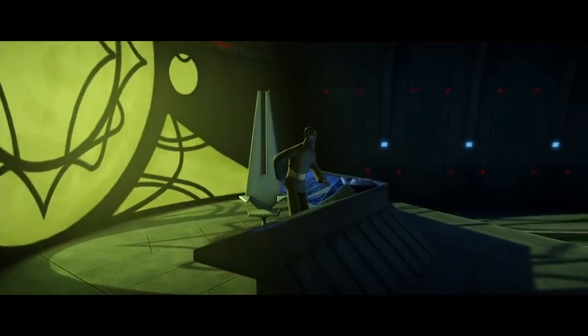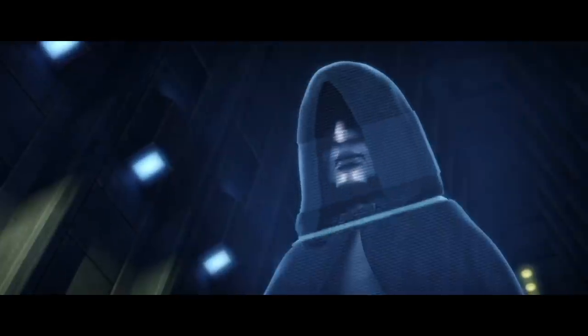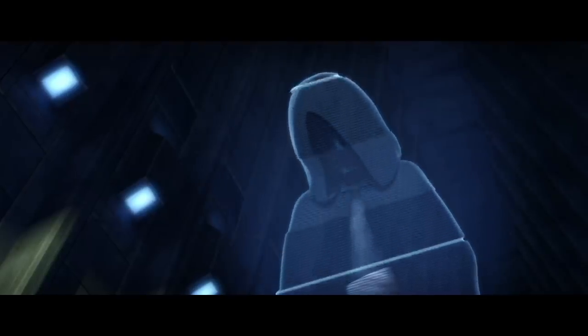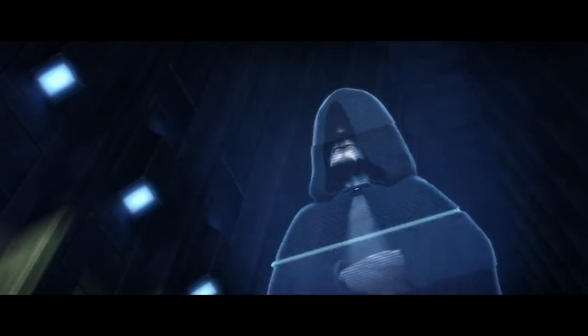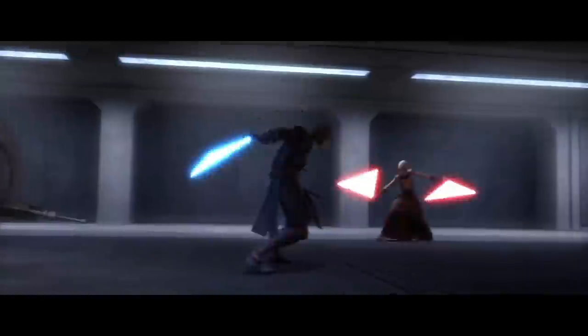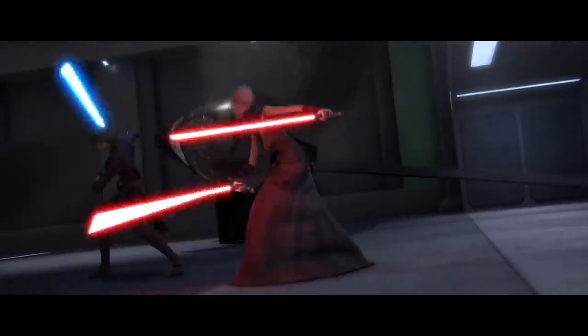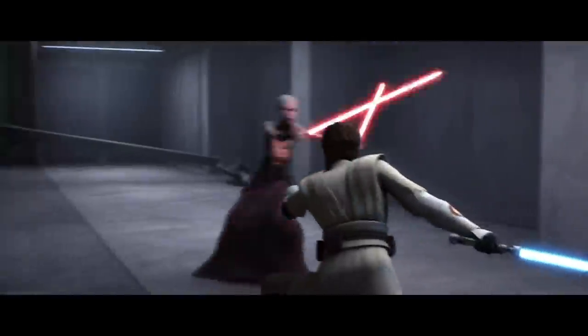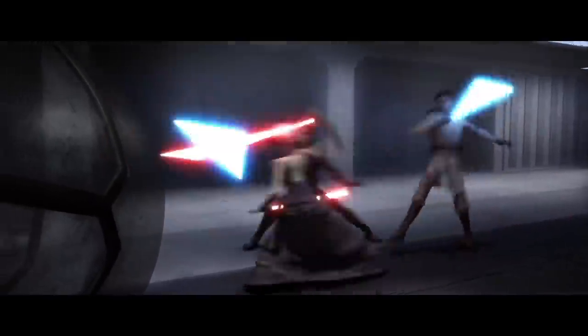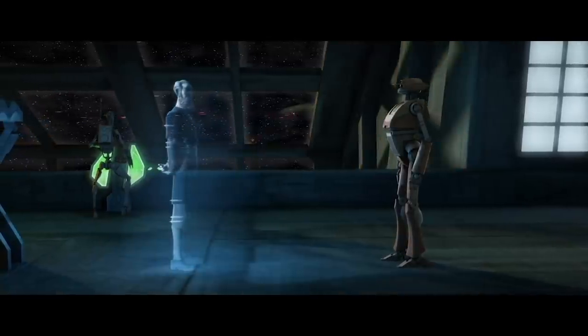The Sith are a ruthless and insecure bunch. When Darth Sidious begins fearing that Count Dooku's trusted assassin, Asajj Ventress, was becoming too powerful, the Dark Lord tells his apprentice to kill her. Unfortunately for Asajj Ventress, this order comes during the middle of the Battle of Solast. Her forces are fully engaged with the Republic, and she personally is having a knife fight with Anakin Skywalker and Obi-Wan Kenobi, two of the finest pilots and duelists in the entire Jedi Order. While trying to hold off the two Jedi, Asajj Ventress is betrayed.